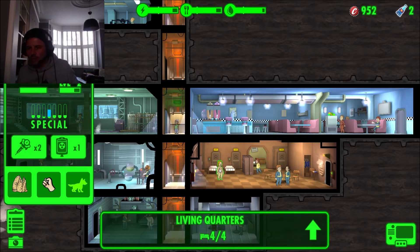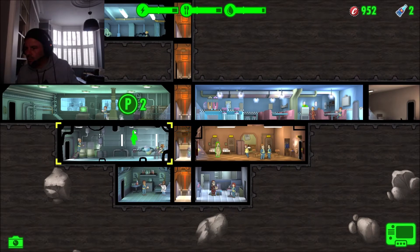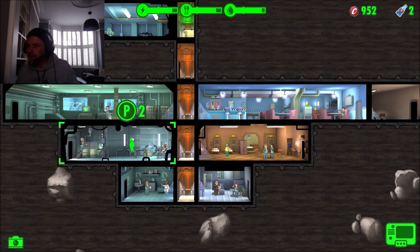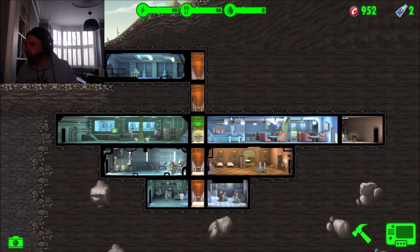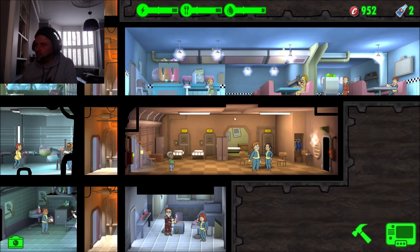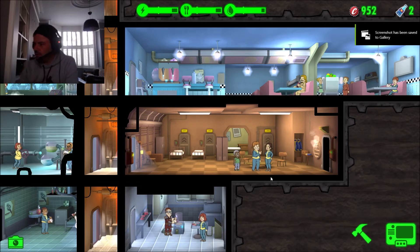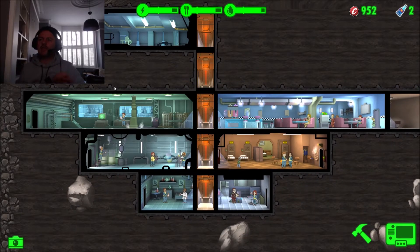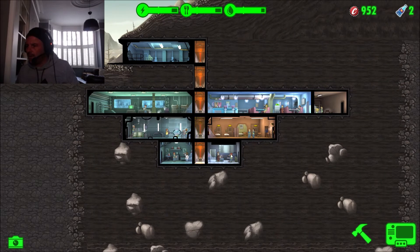We've got one person pregnant now, so let's send dwellers back where they need to be. We still need 48 more cap points. Once the second pregnancy happens, we should hit the 1000 cap threshold. Then we can place the overseer's office at ground level. We're also going to start building training rooms - we can probably start putting those in and have people go through the elevator to get down to the lower levels.